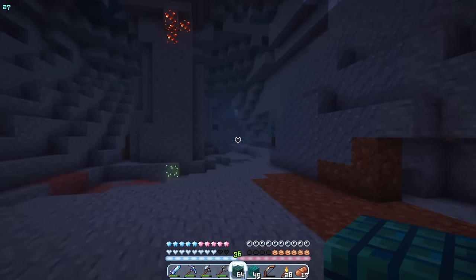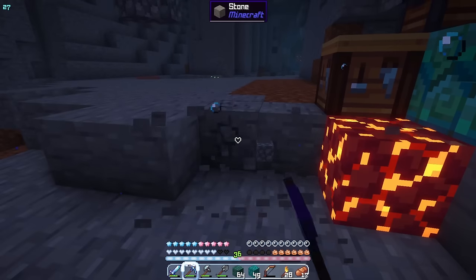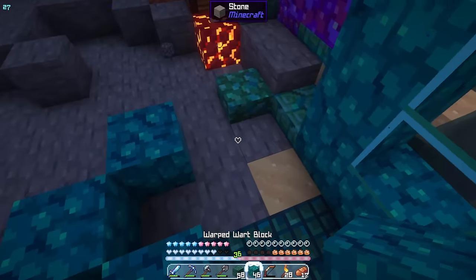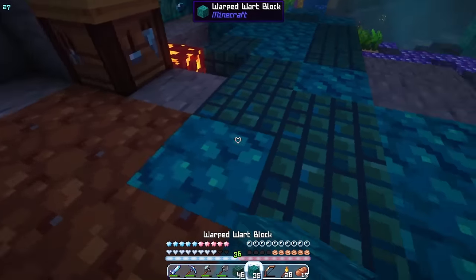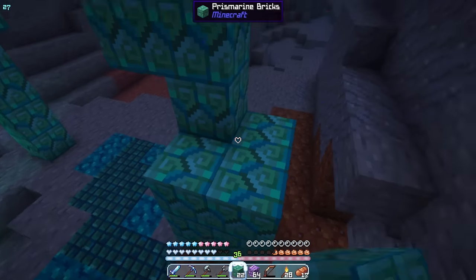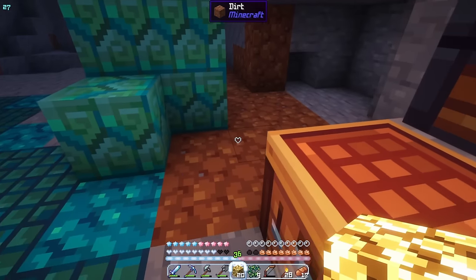Back to the build — I managed to get quite a bit of prismarine. I'm thinking of calling this place my mermaid lair; it's not going to be my house, but I plan on building a bigger mermaid castle later. This layer will be my working area — I'll move my brewing stuff here and set up my enchanting room. Figuring out what to build in the ocean while sticking to the mermaid theme has been a big challenge, but I've got some cool ideas I want to bring to life.